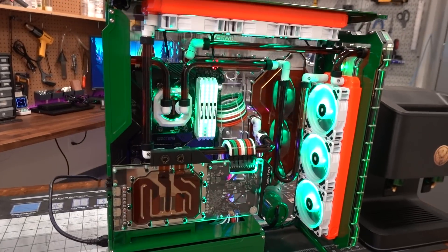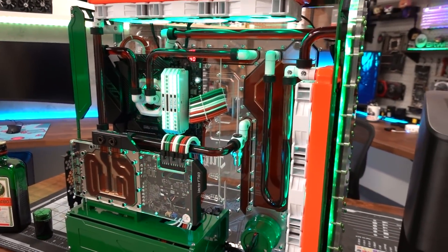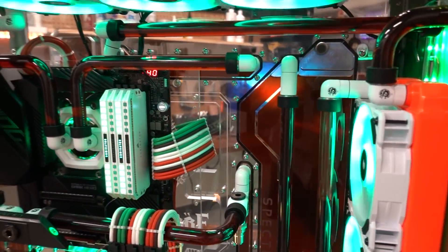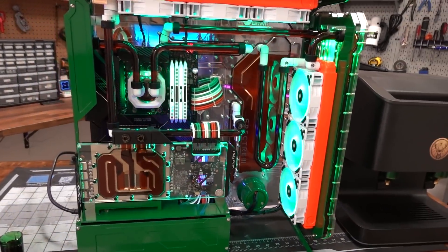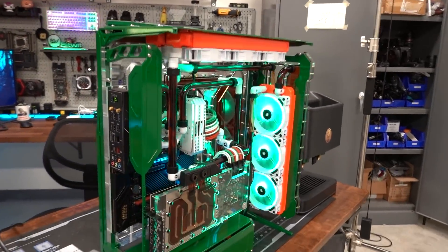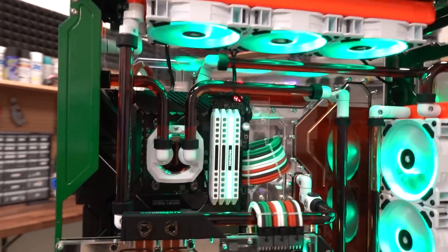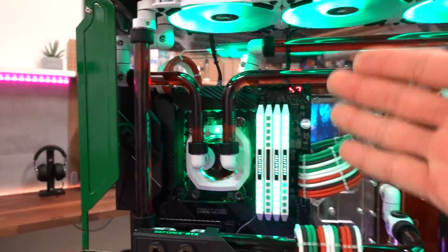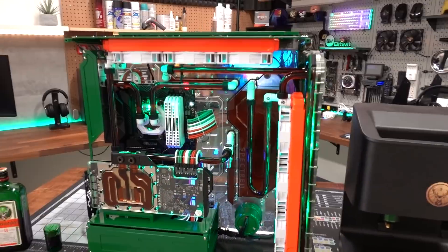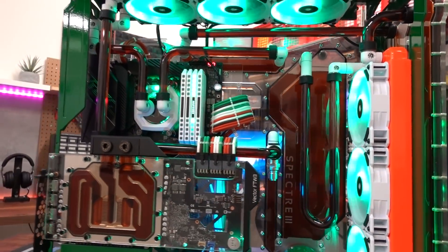We'll repeat that cycle until we get virtually all of the Jägermeister out, because as I said in the first video, alcohol should not be in your loop for a prolonged period of time. It can gunk up, and it's not good for acrylic — it can potentially crack it if it's in there long enough. There's not a whole lot of Jägermeister in here, but it is 35%, so better safe than sorry. We're flushing the entire system right now so the acrylic doesn't crack, the fluid doesn't leak, and I'm not left with an expensive brick.